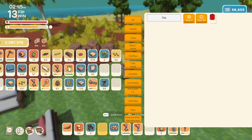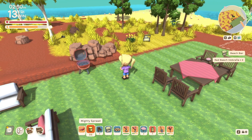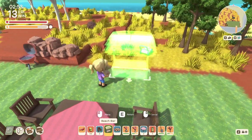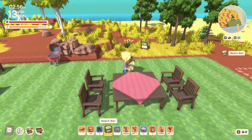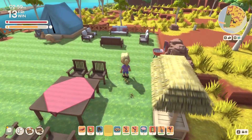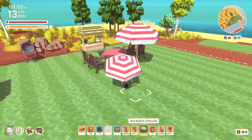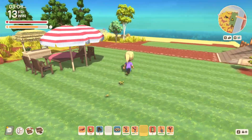Let's grab a tiki bar — or it's called beach bar, I forget. Let's grab one of these and a couple of umbrellas. So let's throw the beach bar down, move it a little bit this way — yeah, let's put that there. Place a couple umbrellas to give some shade.